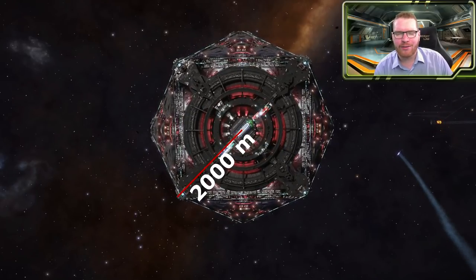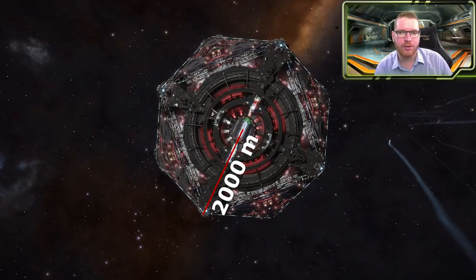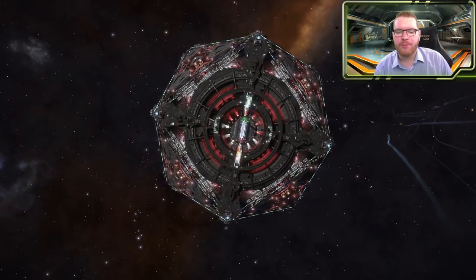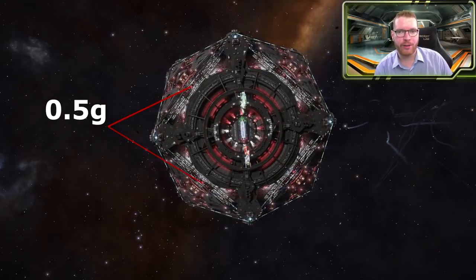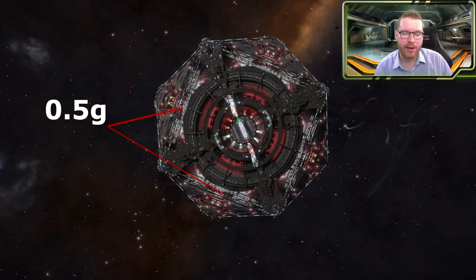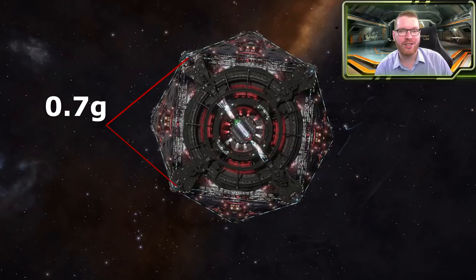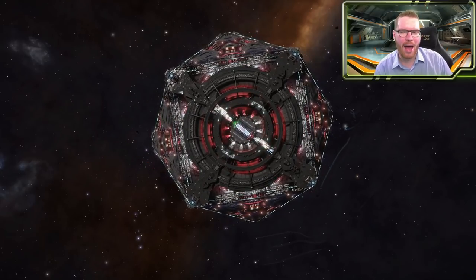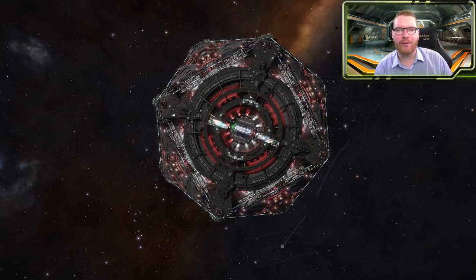Over the years they've slowly begun to grow to the size they have today, with about two kilometers from the center of rotation to the outside of the station. The station has a rotation speed of just 90 seconds, meaning that if you live at the center of one of the sides, you'll be in a 0.5 G environment, whereas closer to one of the corners you can get up to 0.7 G. So it's not the most comfortable station to live in due to the relatively low gravity.